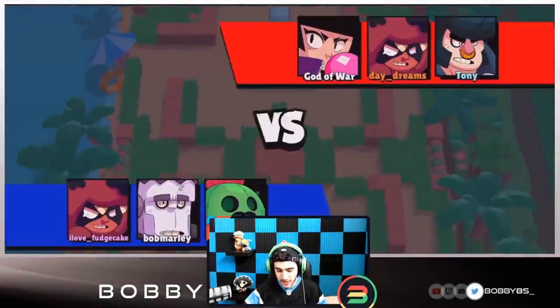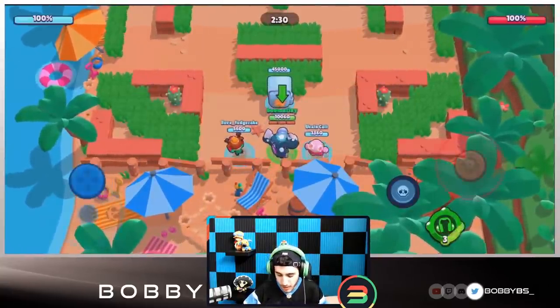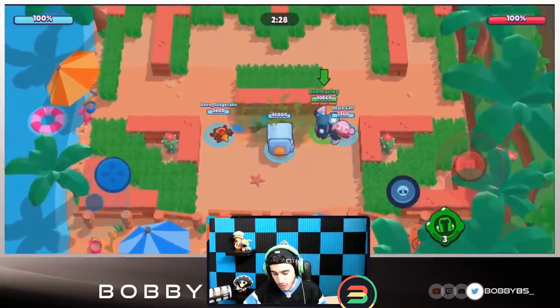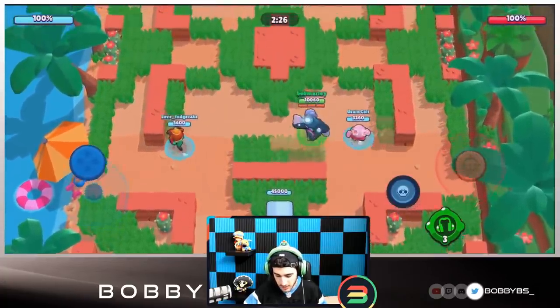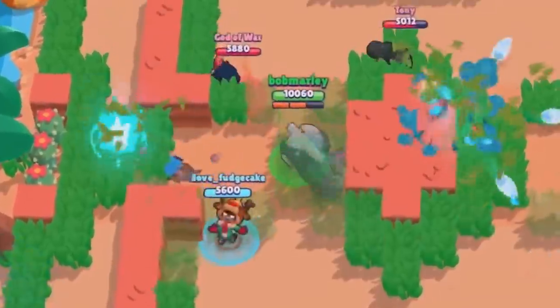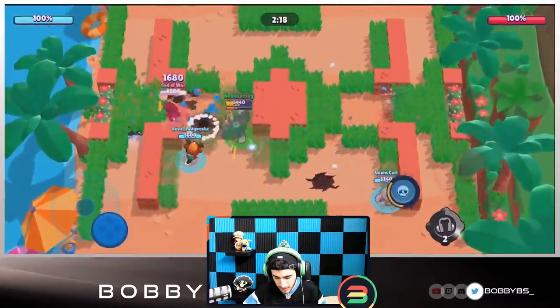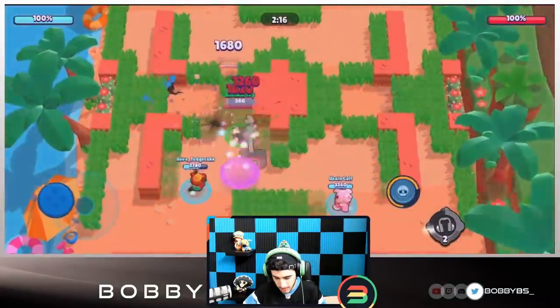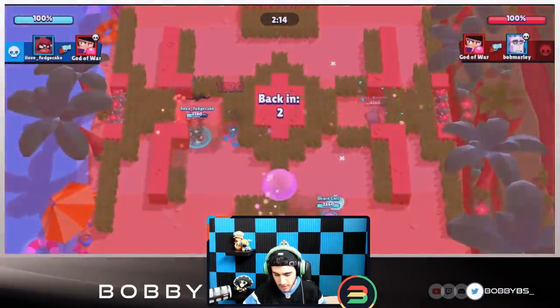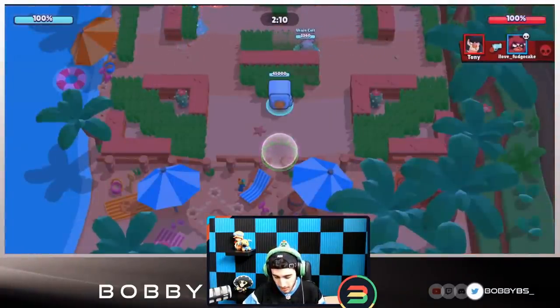Here we go into our first game, facing Anita, BB, and a Bull - a really good comp for this map. Playing with Fudge and Usain Colt. That was a little toxic, I did waste a gadget there. We're able to get our super - that's a fair trade considering we're a Frank without a super and there's a BB and a Bull over there.